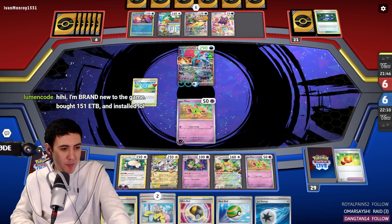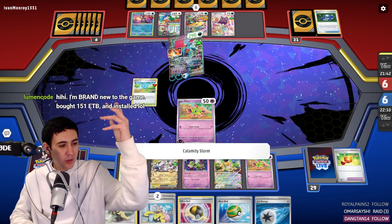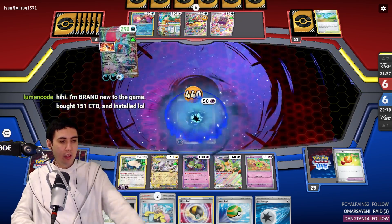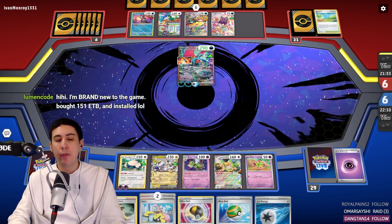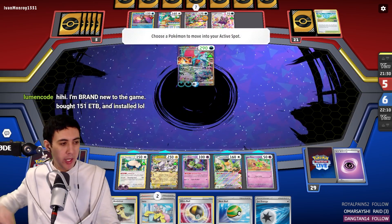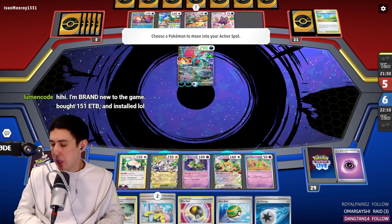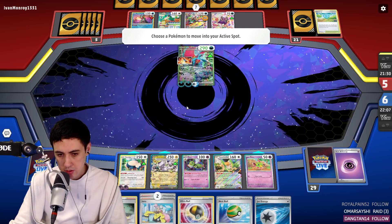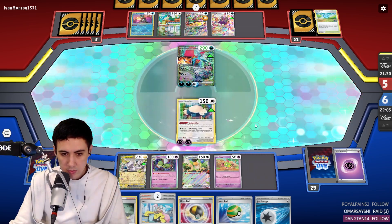You're brand new to the game and you bought a 151 ETB and installed — welcome! First of all, enjoy it. This is the very best time that you'll have with the game, because every time you play, somebody will play a card and you'll be like, whoa, that card's awesome! Because you've never seen it before — that's the best time to be a player. So enjoy it. Sincerely.